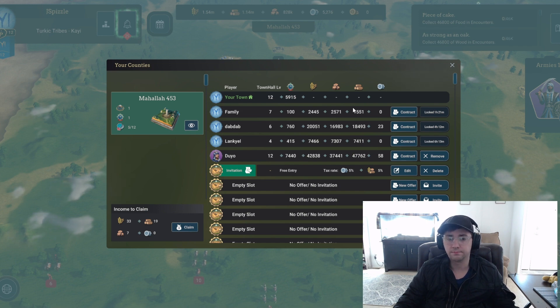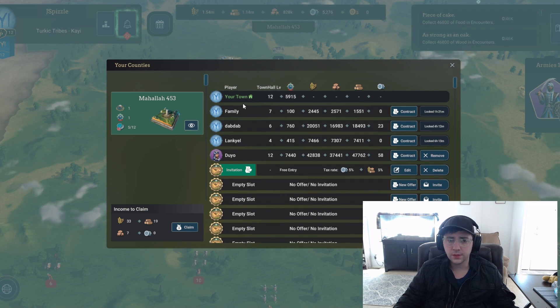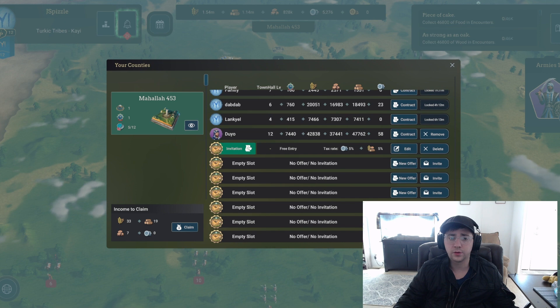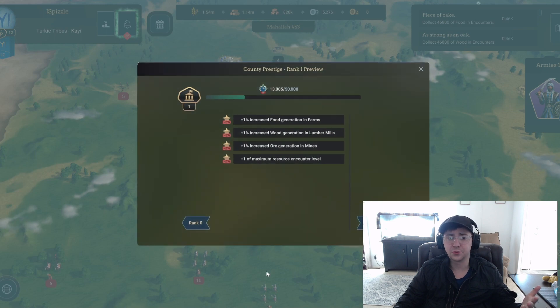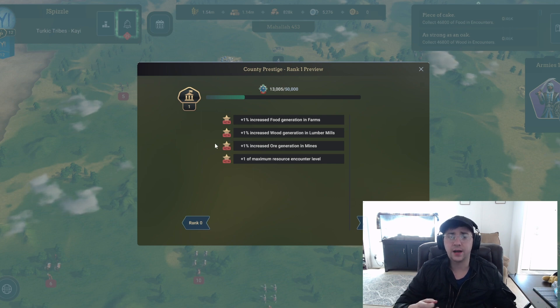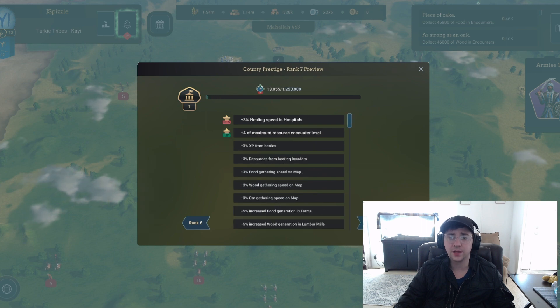These are all family members or friends, and I have more people joining. This is a 12-slot land and I'm just really excited about the game — it's so much fun. The prestige on the county is everyone's XP combined from working on the piece of land, and there are so many upgrades over time that you get.